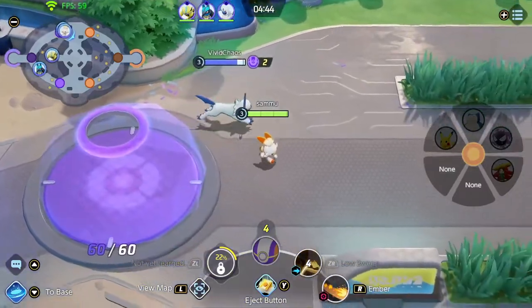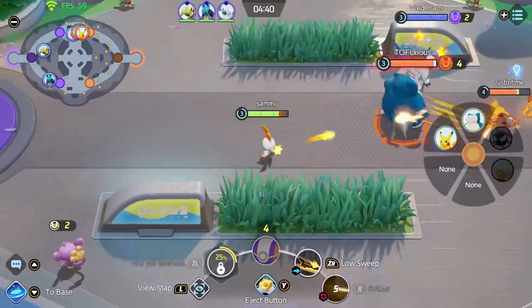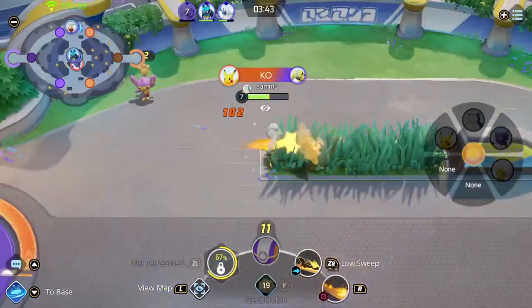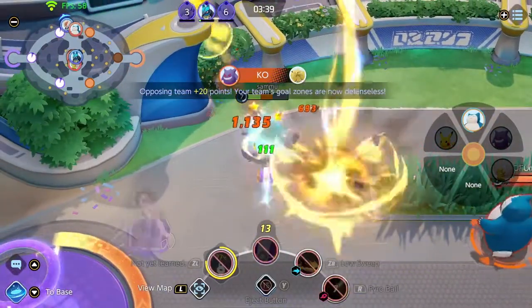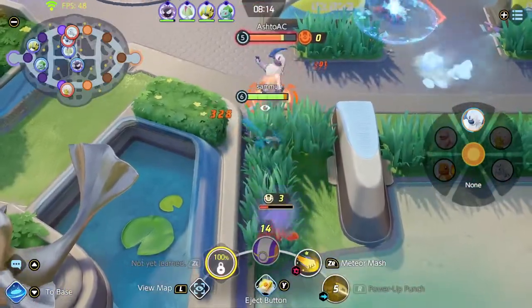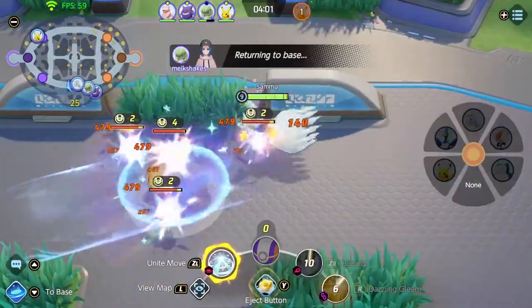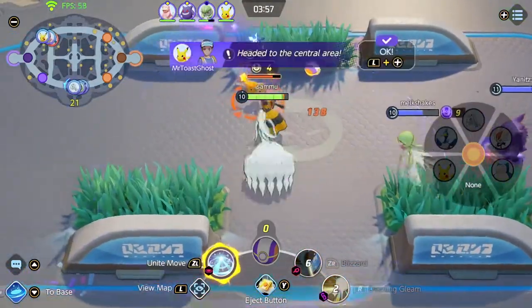Similar to Heroes of the Storm, Unite uses a simplified take on MOBA character progression, with each Pokemon having access to just two basic skills and an ultimate. Each basic skill can branch into one of two options, allowing you to lightly customize your playstyle mid-match. This pared-down system makes your customization choices slim compared to League of Legends or Dota 2, but each Pokemon at least feels distinct from the others, even within these strict confines.